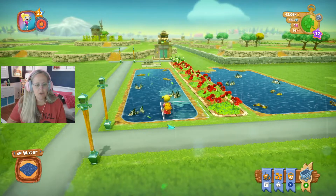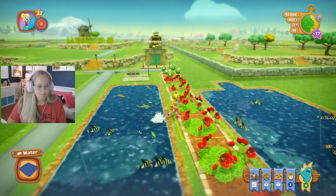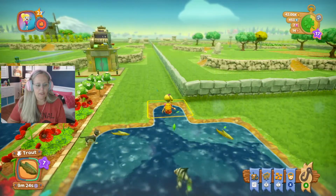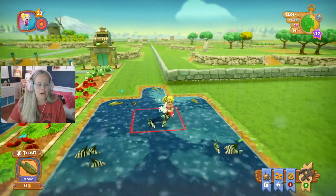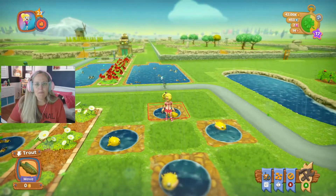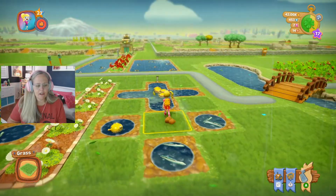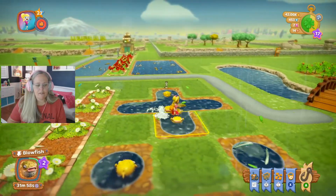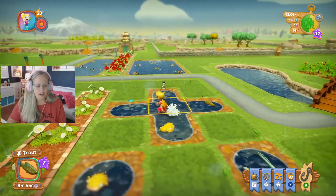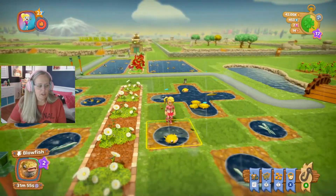So first of all, these two ponds that you see over here are fish that have been put together by empty water tiles. This group here is joined together just by five tiles of fish, so there's five fish in here. And then of course, I've got individual fish here.